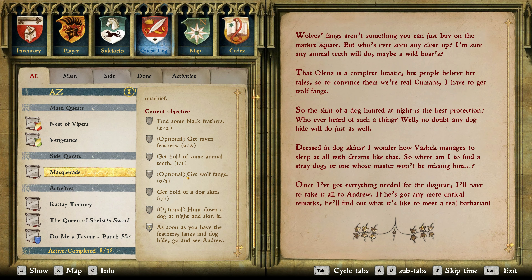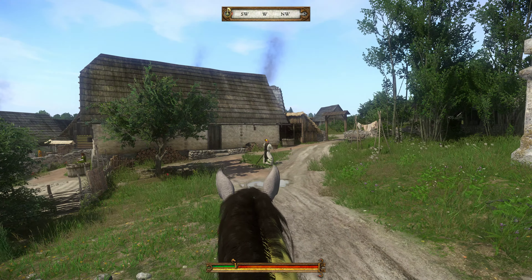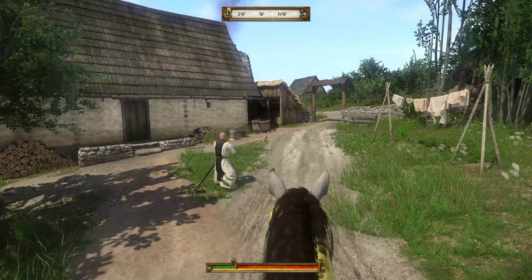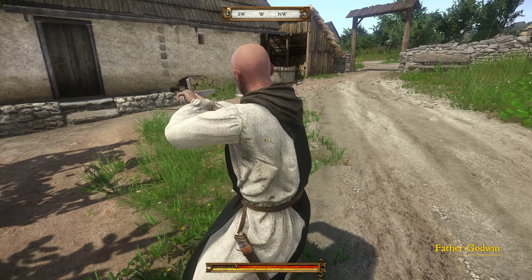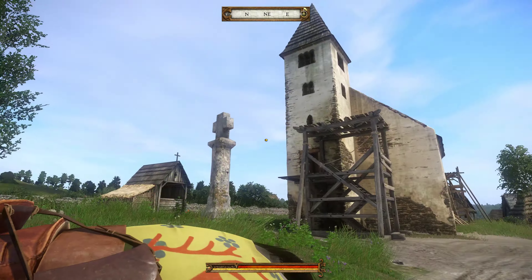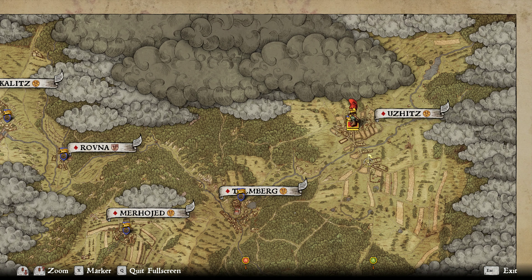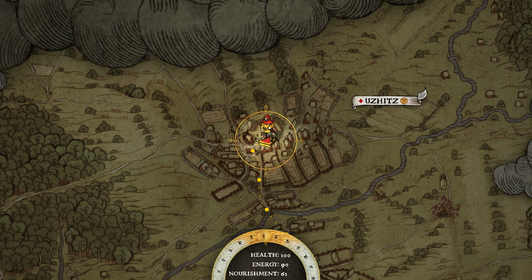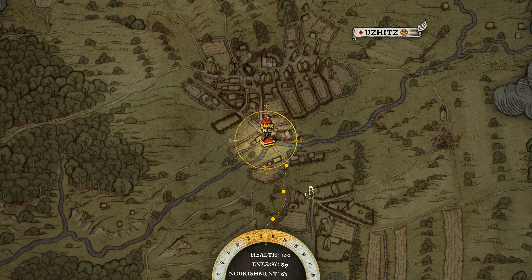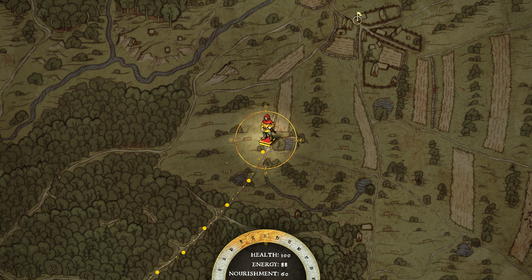So we've got everything we need. I guess we'll head back to the glade. Let's just have a quick word with Father Godwin - can't talk to him. Okay, let's head for the glade. So it looks like we got all the stuff to add to the Cuman armor for our disguise.